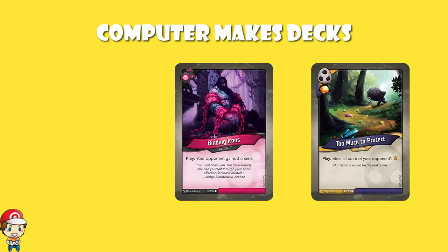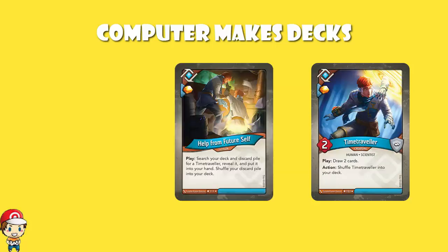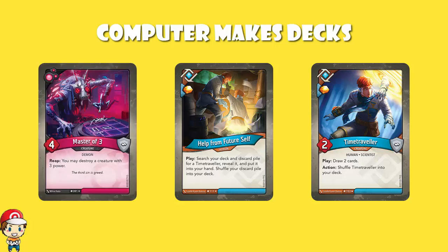For instance, there is a Time Traveller card which will always appear with Help from Future Self — they are a pair of cards that are bound together, and you can get two Time Travellers, though they're very rare, but you would then get two Help from Future Selves. Whereas there are other very rare cards, like Master of One, which is a special rare but not linked to anything else — it's just very rare. So special cards could either be linked, or they could just be rarer than your average rare card.